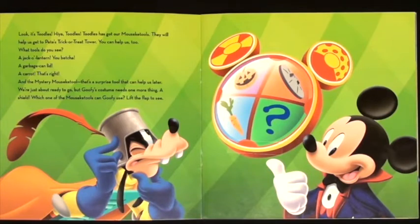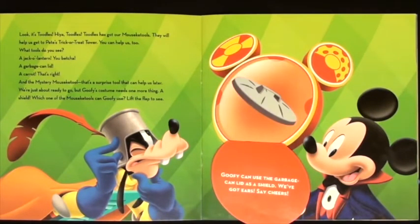We're just about ready to go, but Goofy's costume needs one more thing — a shield! Which one of the Mousecatools can Goofy use? Lift the flap to see. Goofy can use the garbage can lid as a shield. We've got ears — say cheers!